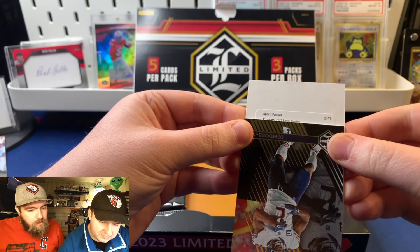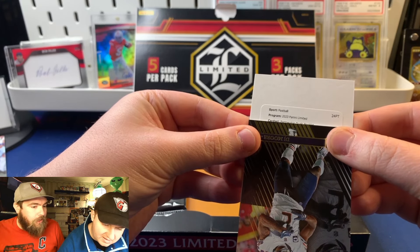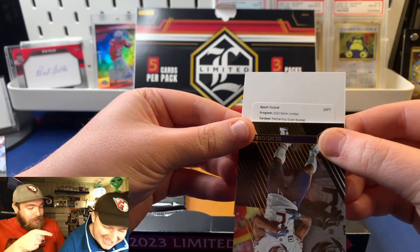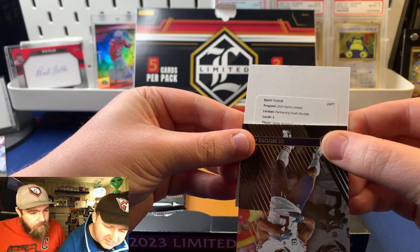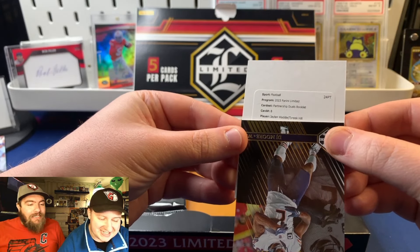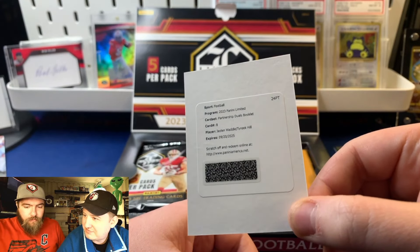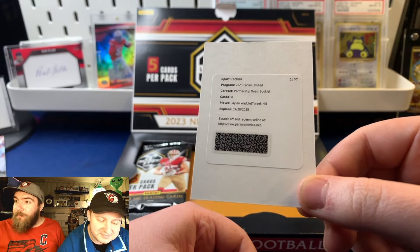We did pull from another product - a Contenders Auto Partnership Duels booklet. We've never pulled a booklet before - well, we still haven't, until now! Jaylen Waddle and Tyreek Hill - that's sick! Oh, that is sick! First booklet on the channel, and that's a cool duo. I hope you redeem this - oh, a hundred percent!